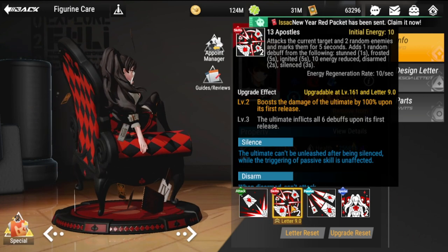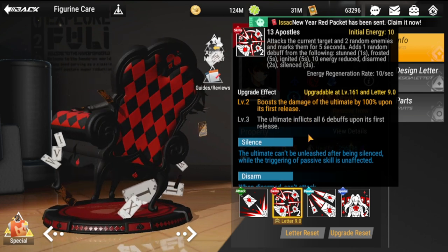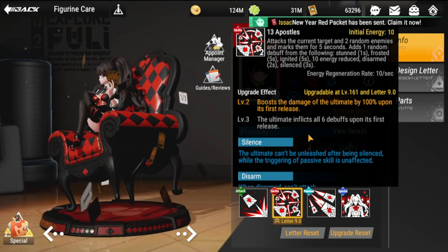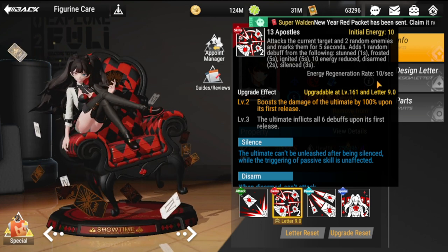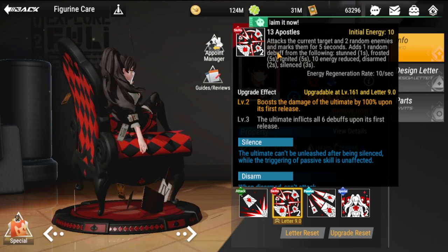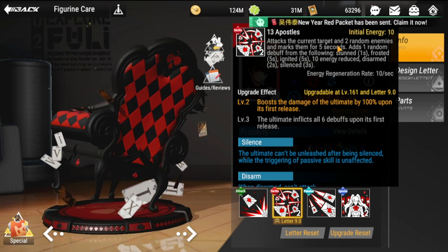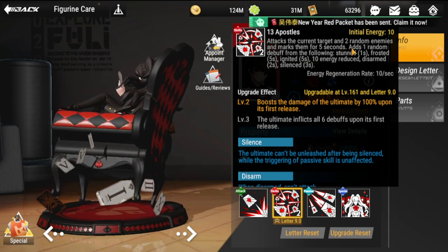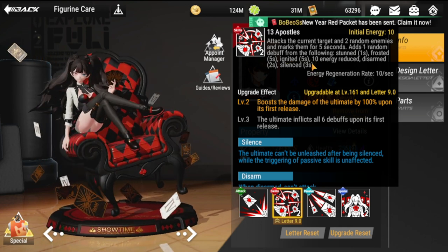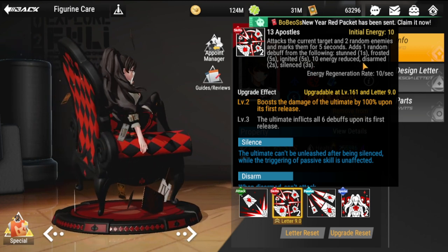Her ultimate is called 13 Apostles. Initial energy is 10, so charging is a bit slow, but her energy regen rate is 10 seconds which may offset that. It attacks the current target and two random enemies, marking them for five seconds. The mark adds a random debuff: stunned for one second, frosted for five seconds, ignite for five seconds, 10 energy reduction — which is painful — or disarm.